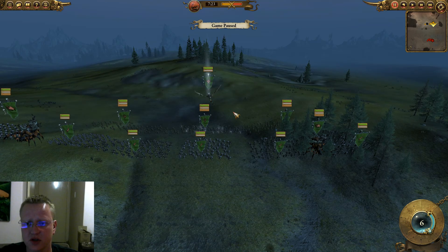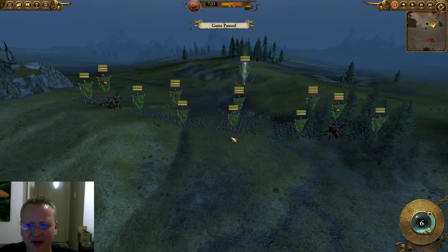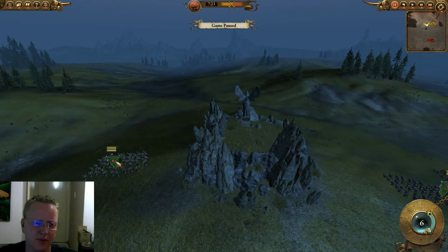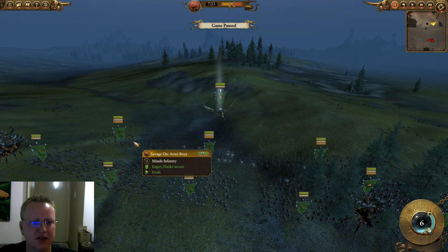I still have Azak the Slaughterer, I have two of the Arachnorok spiders, I have three squads of Orc Boys, and then I have two squads of Normal Orc Biggins. I have one squad of Black Orcs, and the difference between the last game and this game is I'm bringing a squad of the Savage Orc Boy Biggins.